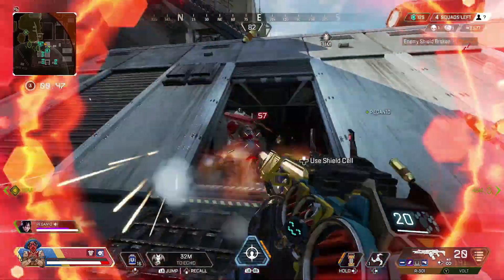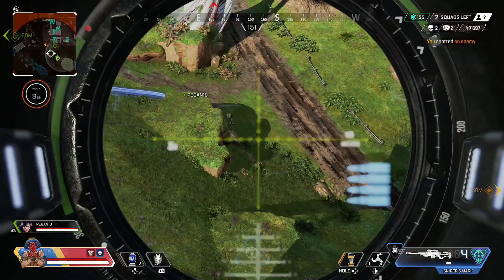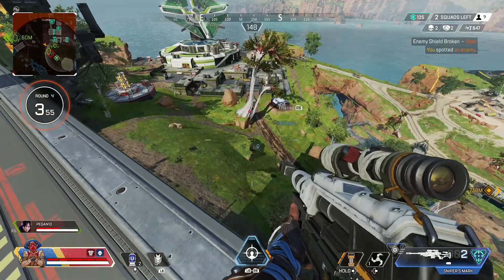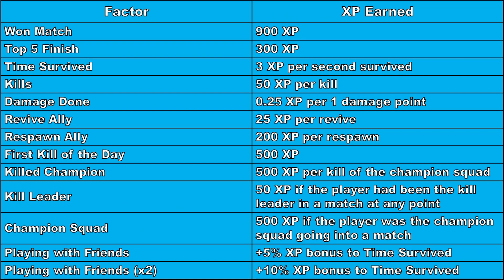So you've got the equivalent of 2,000 levels you can earn as of season 14 of Apex Legends, and that's a lot of XP you'll need to be earning. To make it easy for you, I've put together a table to show you how to earn XP in the game. Each of these actions will give you varying amounts of XP. I would say time survived is one of the biggest earners for XP — the longer you survive in a game, the more XP you earn.